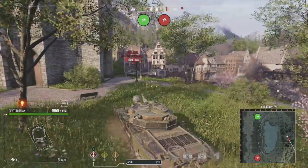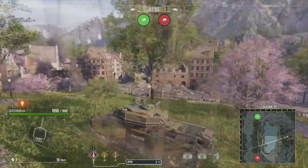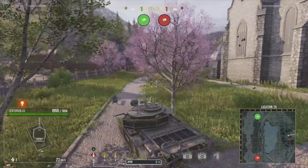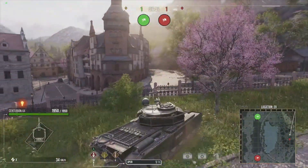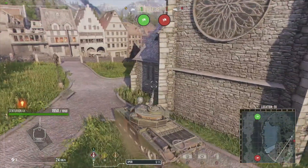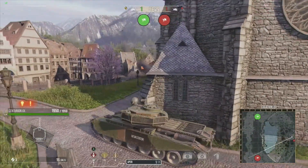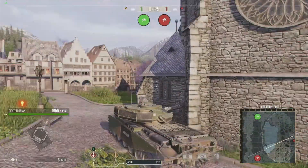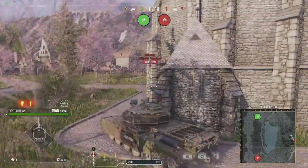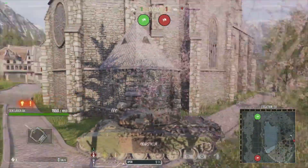You can fight over here on the front portion of the church, but it is a bit risky because you do risk getting shot from some of these side roads from snipers at the base. A safer option at that point is to come around and brawl along this back road against tanks brawling from that back corner over there where FlyingEgg is. By doing that, not only are you far away from the snipers and have a harder angle for them to shoot at you, but you also have this solid cover that you can hide behind and wait until you're unspotted.